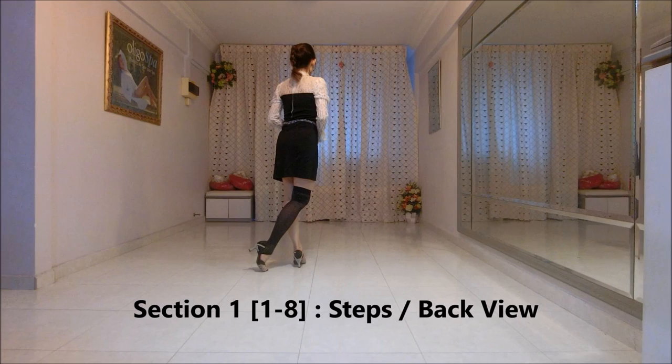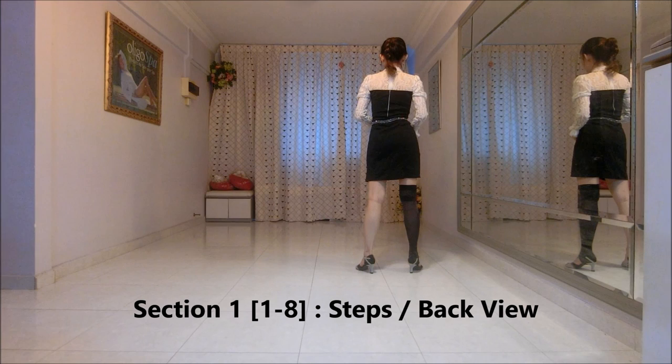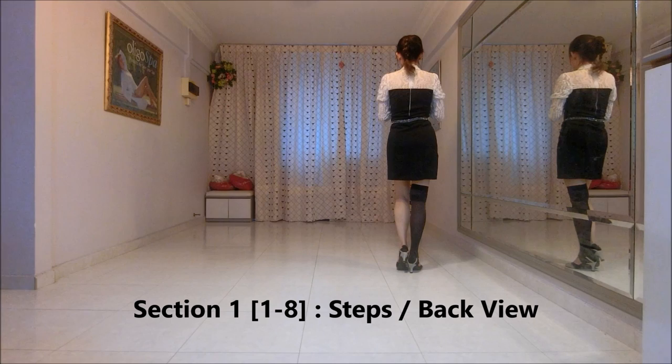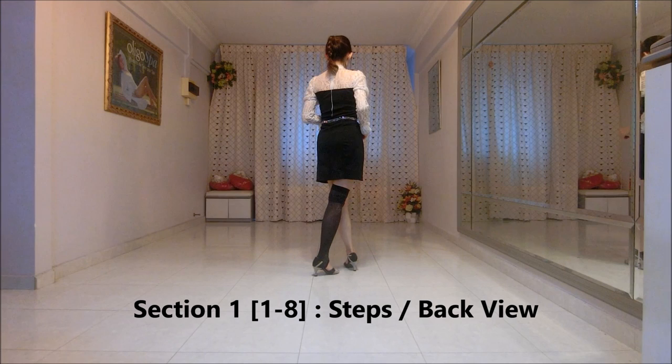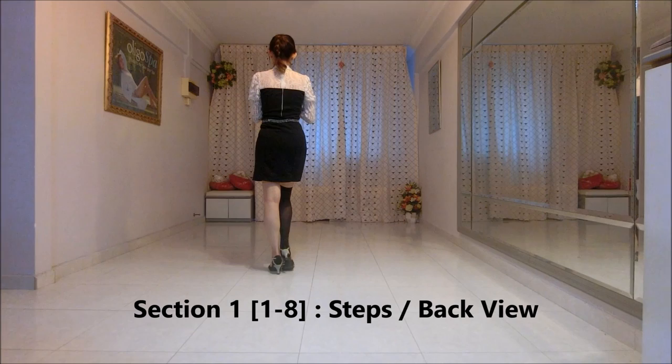Find right. Step right to right side. Cross left behind right. Step right to right side. Touch left beside right and clap. Find left. Step left to left side. Cross right behind left. Step left to left side. Touch right beside left and clap. And facing 12 o'clock.